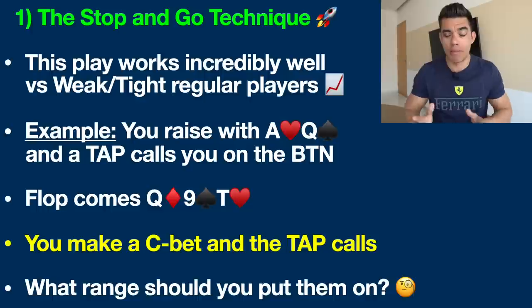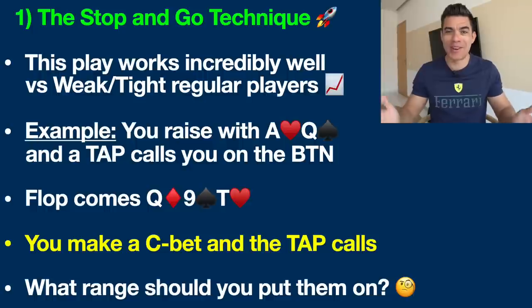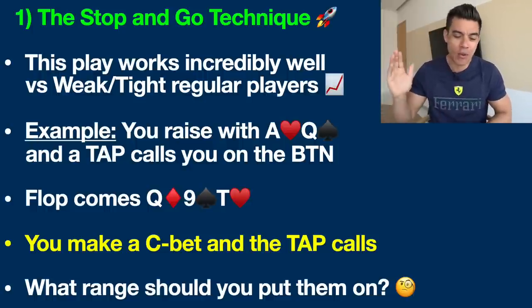That will help you if you're new to the game and just want some basic strategies to get going. Now going to the flop — most of you already know that two out of three times in poker you're not going to hit the flop, but we're going to talk about an example where we do hit the flop, but in a very precarious way. We hit it here with the queen of diamonds, nine of spades, and ten of hearts.